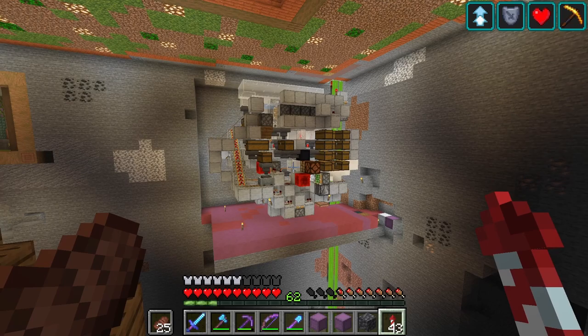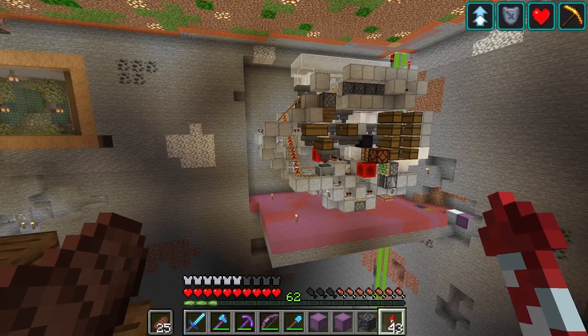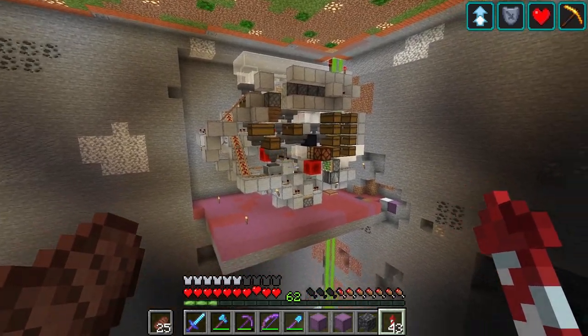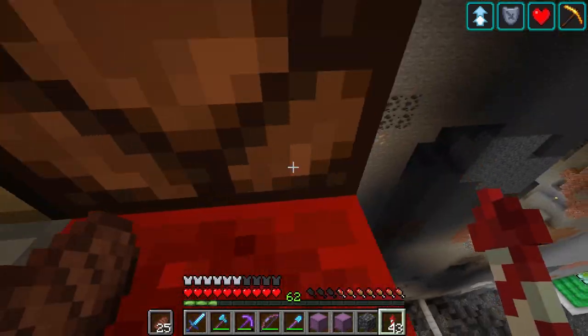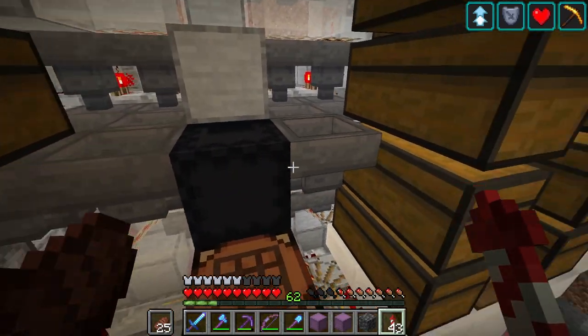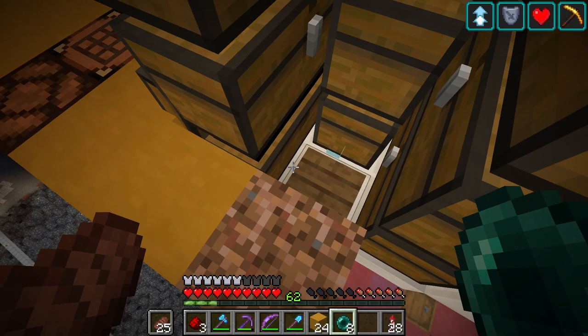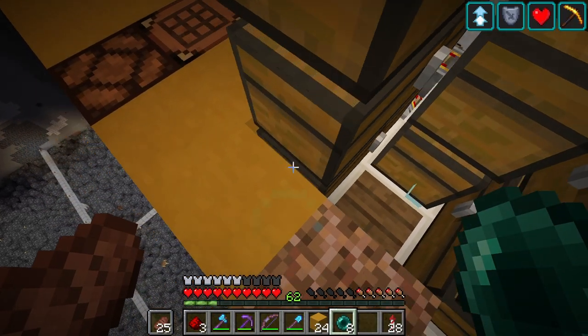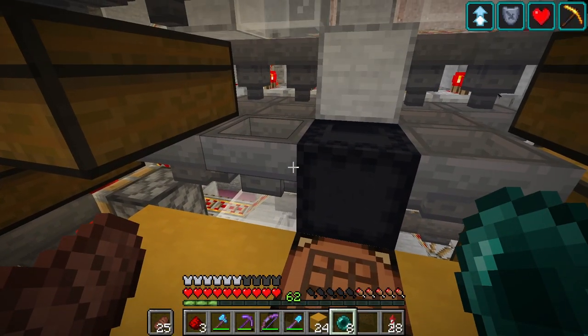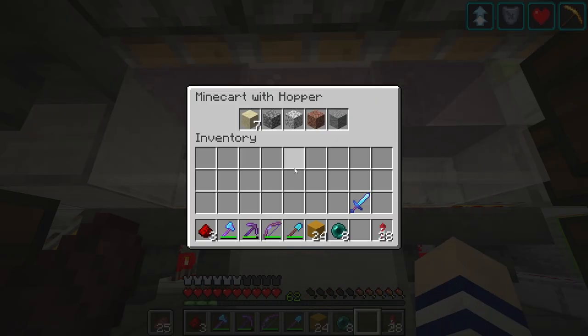Surprisingly this build didn't take me that long — it's actually a really easy build and setting it up isn't too bad. I used Litematica, which really helps when building things in survival. If you don't have Litematica or schematics installed I highly recommend it — check out my boy Hue Bone, I'll put a link in the description. Let's do one more example: say we want to get sand — the thing will search for sand. And there you go, see that? That's how it works.